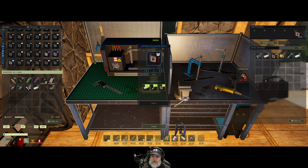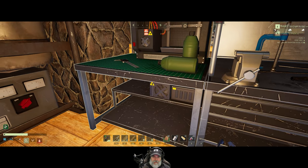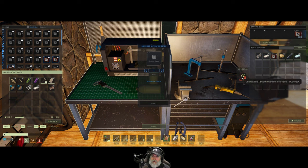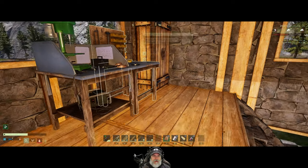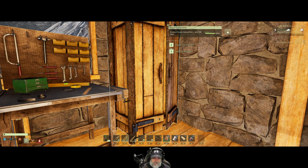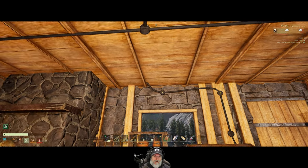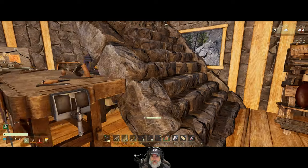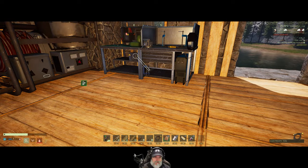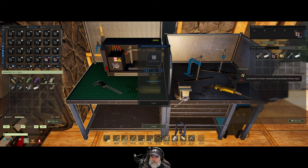It's not crafting — why isn't it crafting? Power. Power, power, power — that's why. Let's grab the electrical tool. I thought I had hooked that up already, but apparently not. It shows that it's hooked up but says insufficient power.